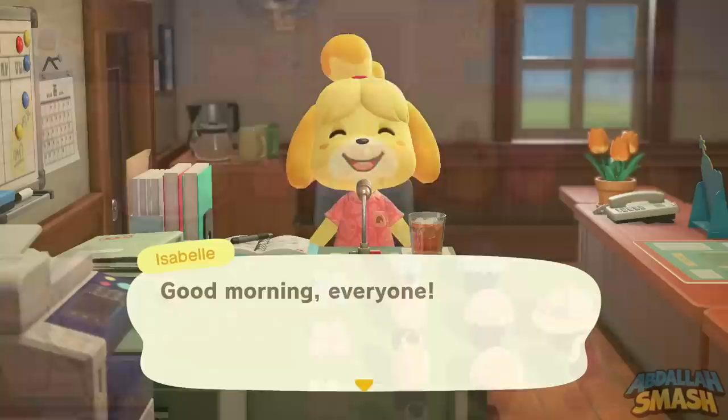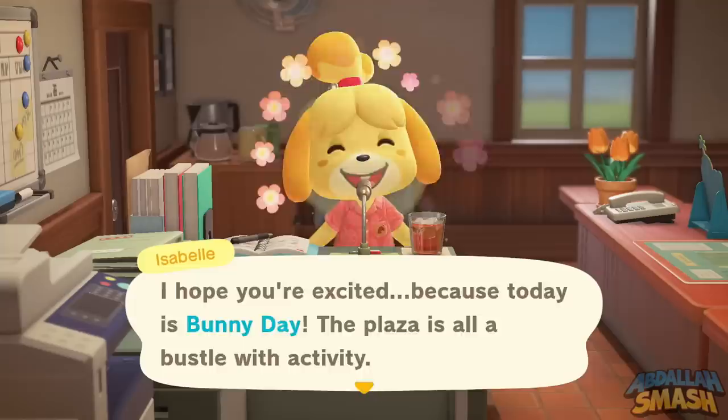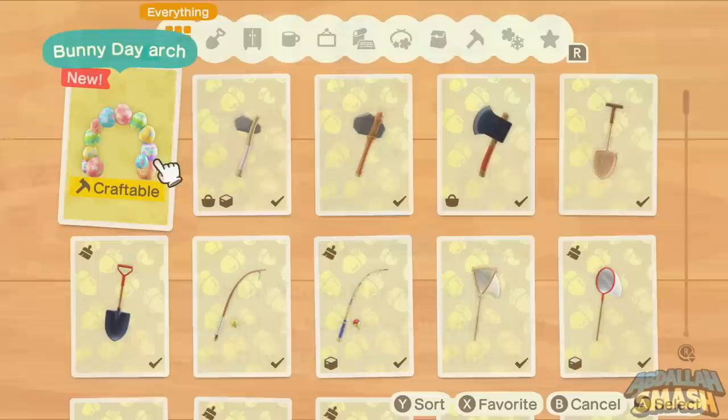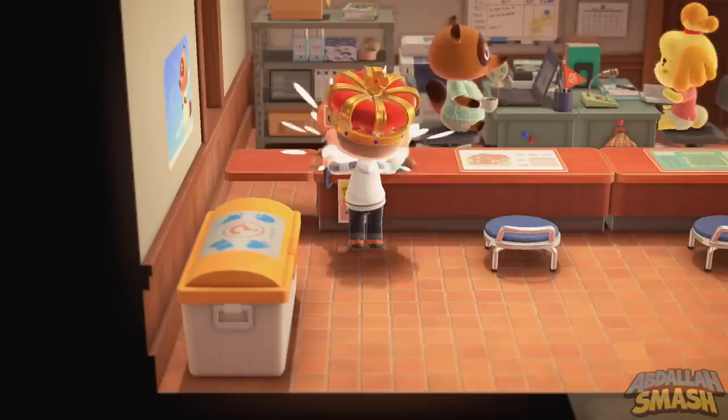As you guys can see, April 12th is going to be the last day of Bunny Day, and Mr. Zipper T. Bunny comes out here one more time and greets you with some hippity-hoppity nonsense. Now as soon as you talk to him, he will give you the missing DIY, which is going to be the little arch. That's kind of cool — it looks great. I love the fact that he gives it to you right then and there, so learn the recipe and then go craft it immediately.